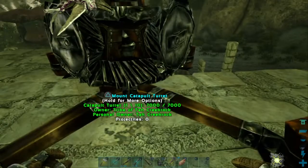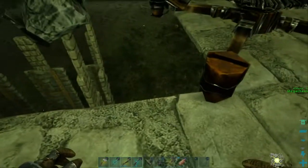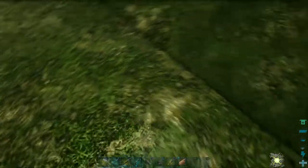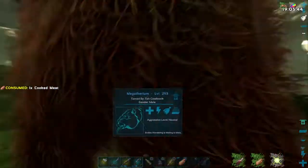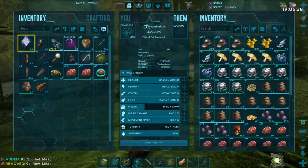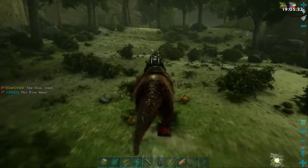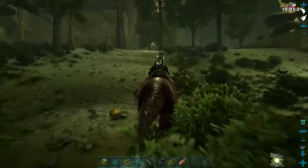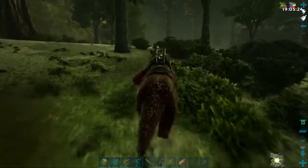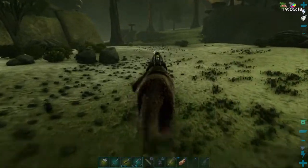I'm not sure I like these side rails now, because if I have to aim it to the side I might not be able to do that. We're just going to have to go farm some metal — that's all there is to it. The catapult takes three metal and a bunch of stone to make the ammo, and I used up about all my metal to make the catapult itself.